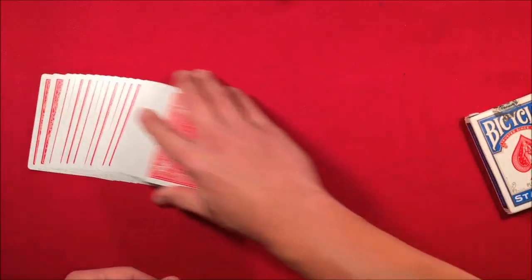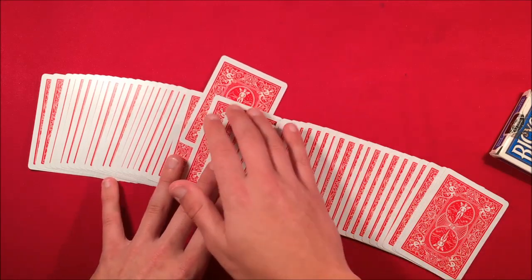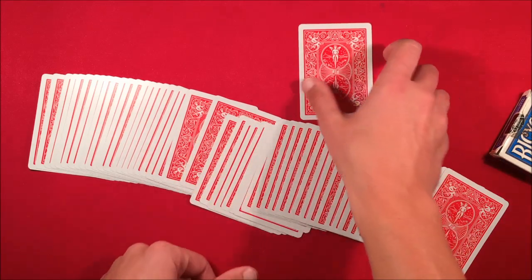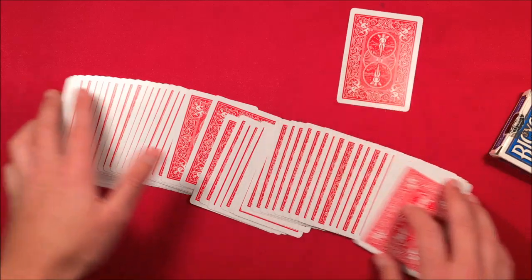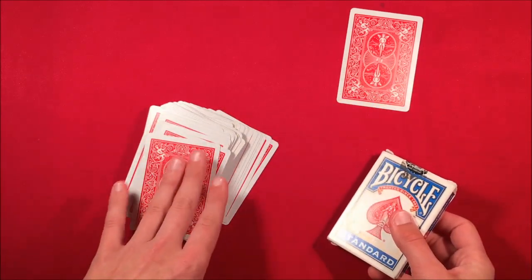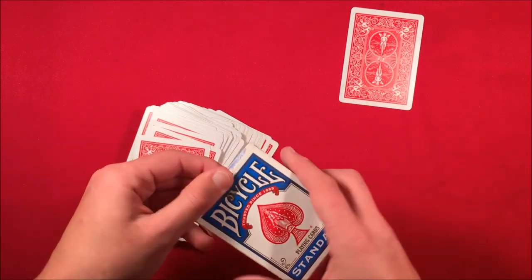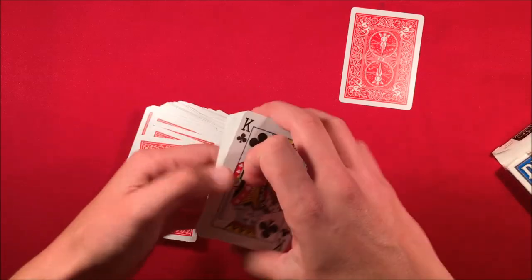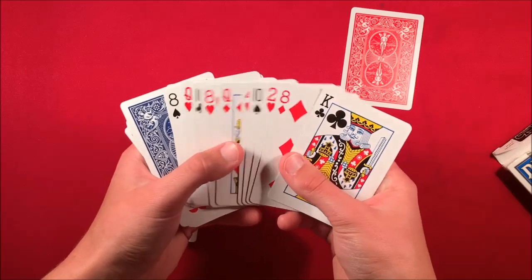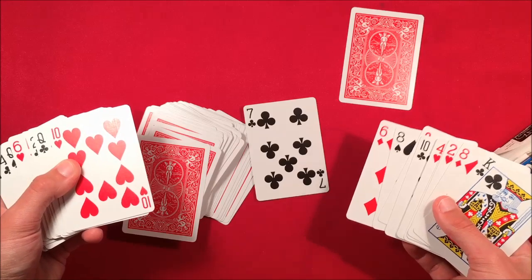The spectator picked any card from the marked deck. All I did was pull the card out of the deck, push it up, and leave it on the table face down so no one can see it. As I'm pushing it out, I'm reading the card — I can see it's the seven of clubs. Then, while the card is still face down, I go to the other deck, which is actually an invisible deck, so the spectator really could have picked any card. I know it's the seven of clubs, so I open up to the six of diamonds and show the spectator that there's one card face down — and that's going to be the seven of clubs.